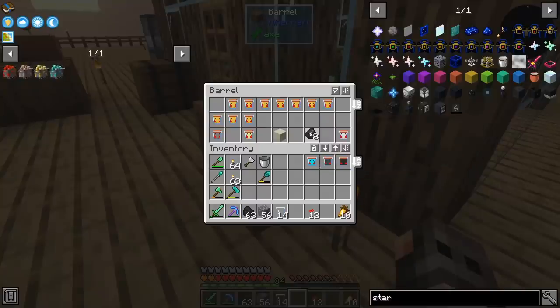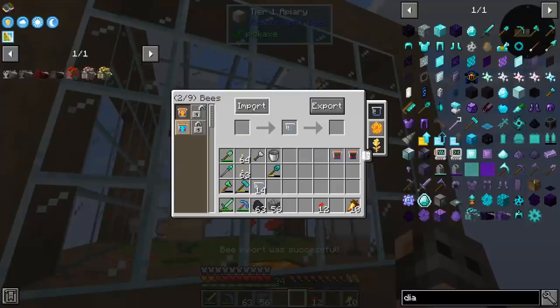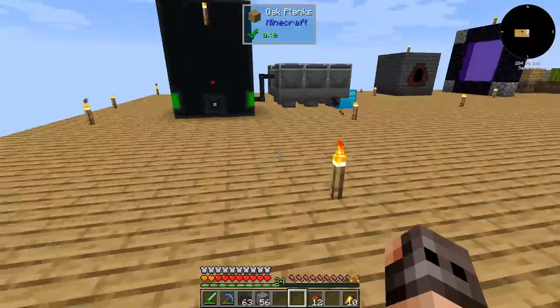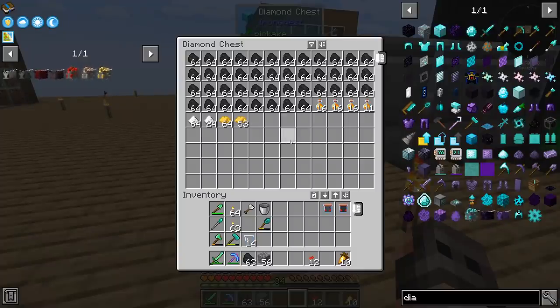Fluorite. I don't really need fluorite. I have to wait another five minutes until these guys are ready for breeding. That's not very efficient. But in any case, we have diamonds. And by the way, the apiary is so efficient — look how many centrifuges I need in order to process everything. That amount of coal you see is just from one bee.